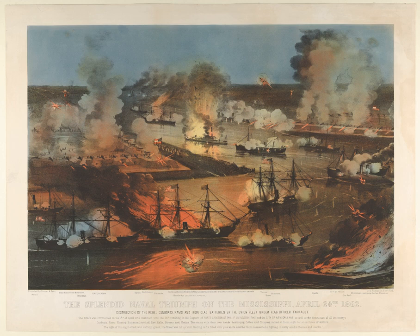The Confederate survivors included CSS Jackson, Ram Defiance, and Transport Diana. Two unarmed tenders were surrendered to the mortar flotilla with the forts. Louisiana also survived the battle but was scuttled rather than surrendered. In summary, during the run of the fleet past the forts, the Union Navy lost one vessel while the defenders lost twelve.